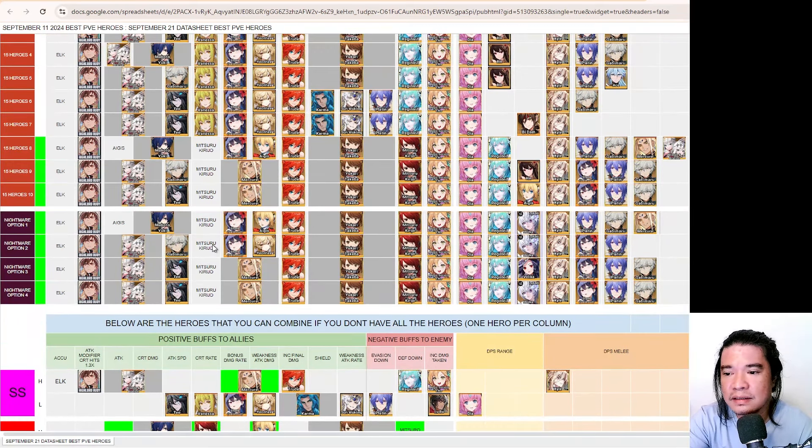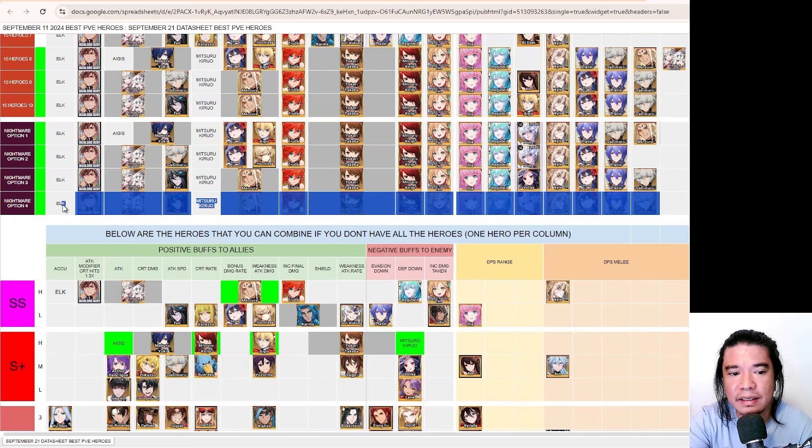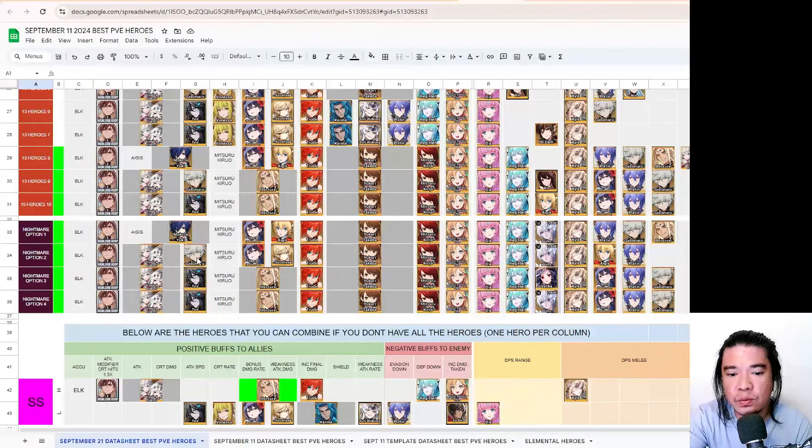Let's start on the nightmare stage. This is currently the heroes I'm using. We have nightmare option four, and you also have the option to select option three — where I removed one hero, Midaya. You can remove Midaya and replace that with Velika. This is a decent setup for players who have just started the nightmare stage. On option two we have Gabimaru, which is best for players that don't have Teo or have a low-star Teo.